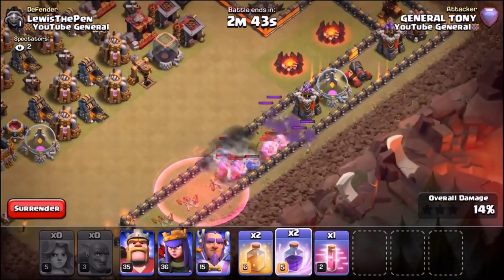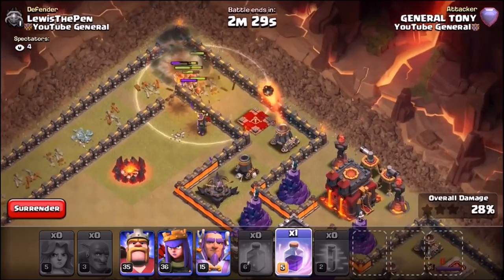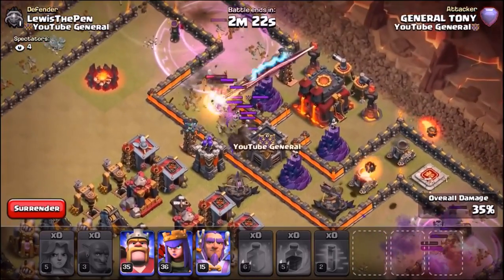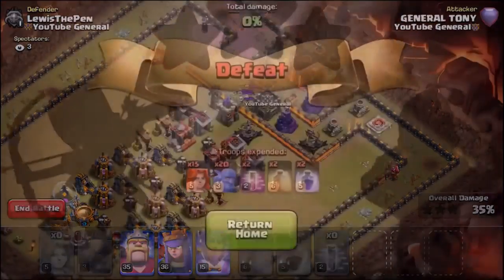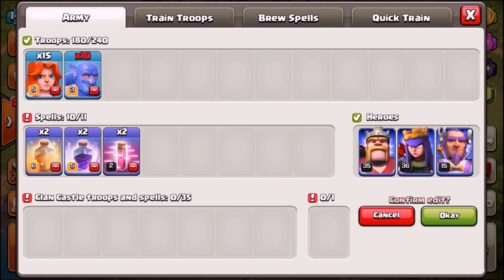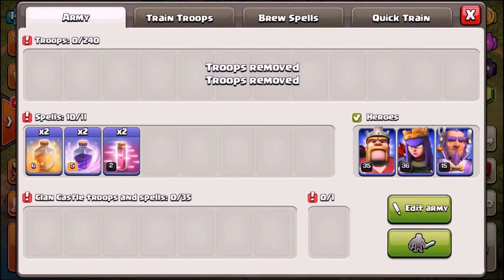The valkyries are making their way around the corner. Bowlers have taken another beating already. Heal spell going down for the valkyries. The connection may have cut out briefly, but the valkyries are still alive on the left and the bowlers have taken a hell of a beating on the right. Both troops get taken out at nearly the same time — another draw — but the valkyries definitely made it a lot further into the base. We're cutting both troops and moving on to something new.